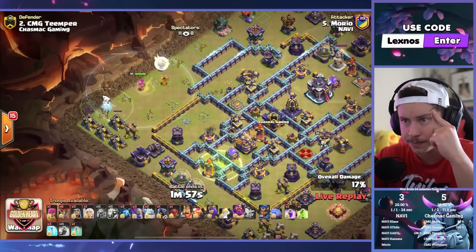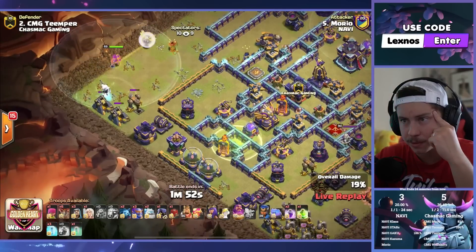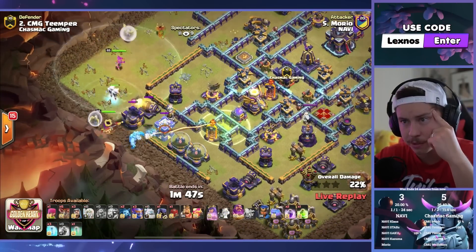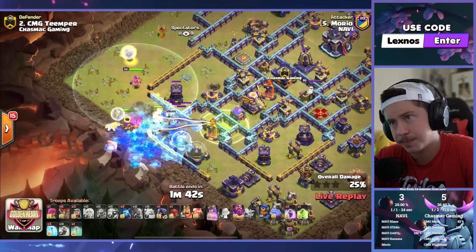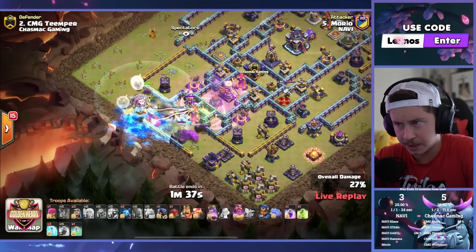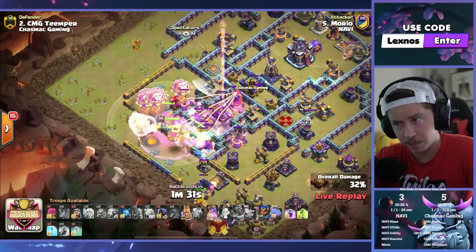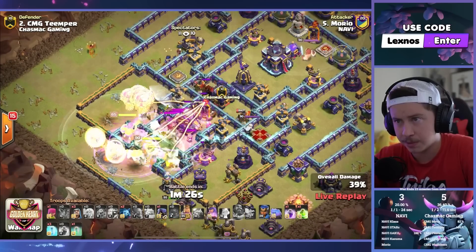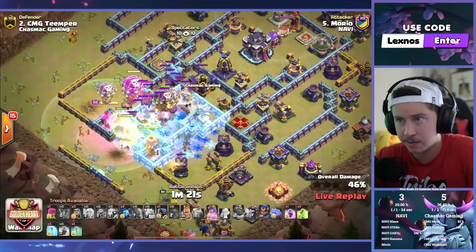Drop the bowlers — let's go! Here's the ice golem, queen, another ice golem, bowlers, one more healer. Making our way inside. King — drop the king in the siege barracks. Popping the Warden ability on the outside of the base as we make our way through the first jump. Rage step bowlers going to get a ton of value here. Tornado trap was spinning him around for a couple seconds, slowing him down, but now we are pushing fast.